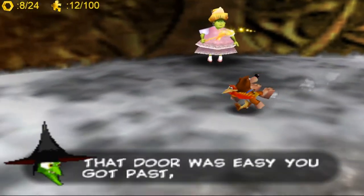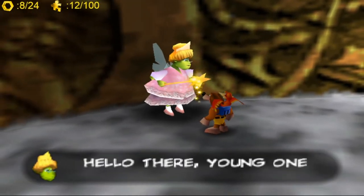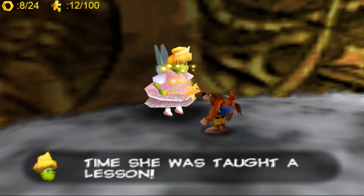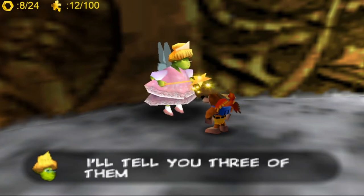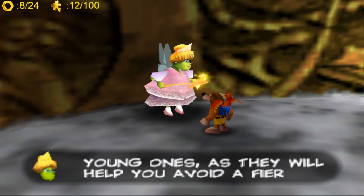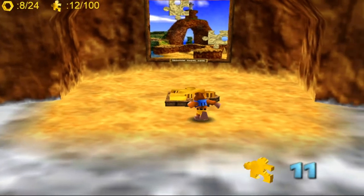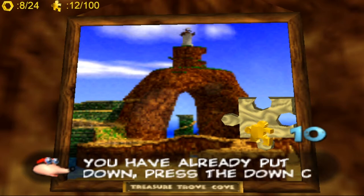So this witch here — it's not Gruntilda at all, it's Brentilda. She's a good witch. Brentilda will help you by giving you advice throughout the game. She will tell you things about Gruntilda you might not want to know. When she does, you should probably write it down, because you will be quizzed on the things she tells you later — it's like a multiple choice question. I've already got all the answers written down, so I'm not really going to bother with that.